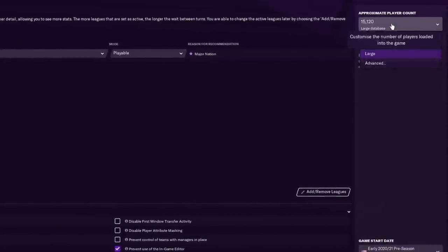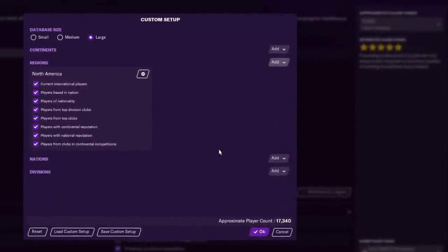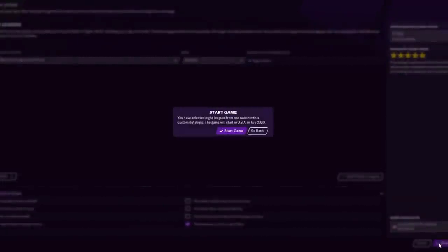I'll explain how that works in a second. But first, we have to edit this database to make sure the entire continent of North America is in the game. You're going to want to do that because there are some created players you probably want to involve. You can add a bunch of other countries — be my guest. But let's get ready to rock and roll.